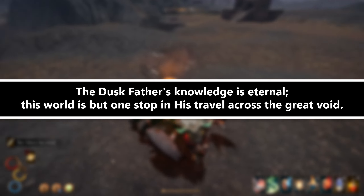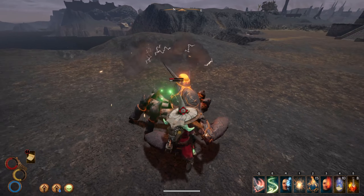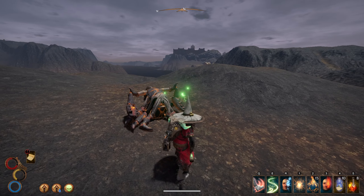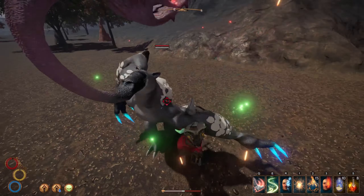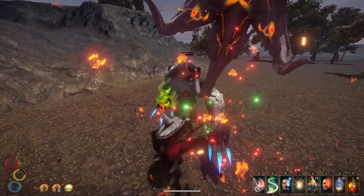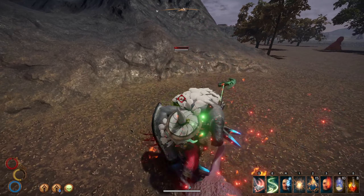"This world is but one stop in his travel across the great void." Any of the porcelain weapons in Outward deal massive damage and impact, making them some of the best items to grab. This World Edge Great Axe is no exception. Anything weak to decay can be dealt with in seconds, and because great axes have the best combo attacks in Outward you can often stun lock enemies before they get to strike back.